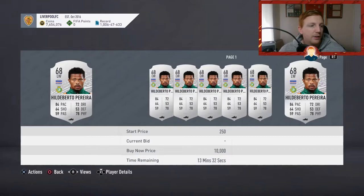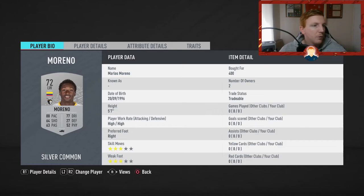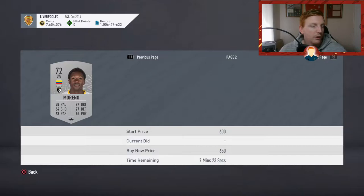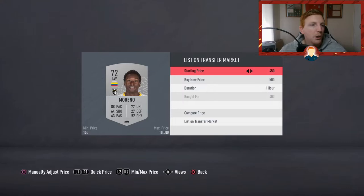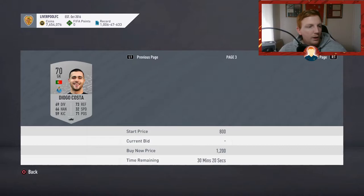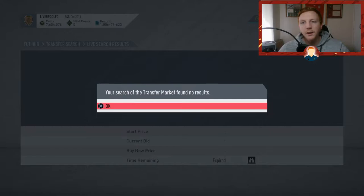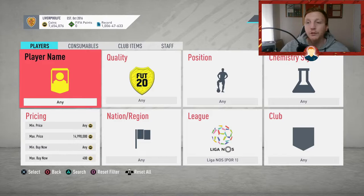Let's have a look at what those were worth. This guy we got for 300 coins — cheapest on the market is 550, so if we list him for 500 we're still making 180 coin profit. Moreno we bought for 400 coins, selling for about 500 — not great, so if we see Moreno again at 400 coins probably not worth our time. The goalkeeper I'll list up for 500 coins — still we have lost no coins. That is the main part. That is number three.